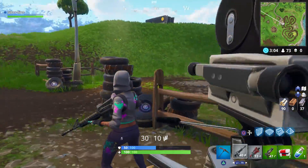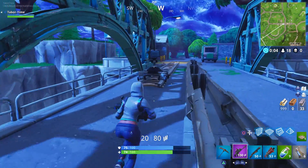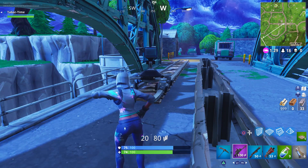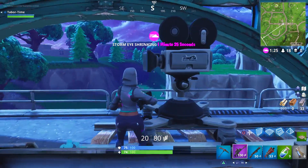The last area is a bridge located near Fatal Fields and the prison area. On the west side of the bridge is the camera itself, which is focusing on the truck that's about to drive off on the eastern side. There's plenty of room between the camera and the hole in the bridge, so you should be safe to dance here.